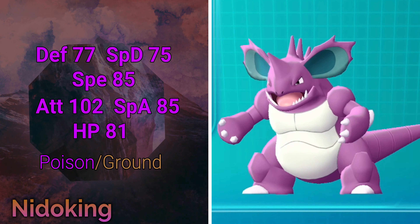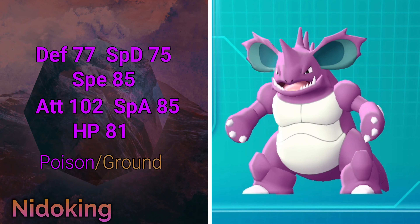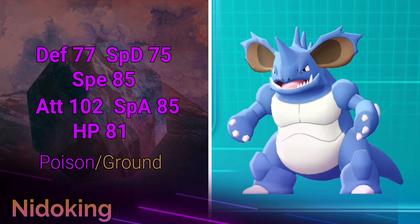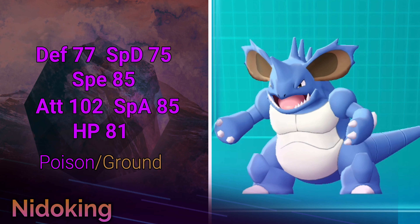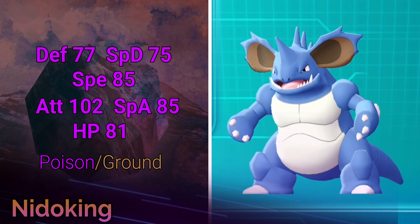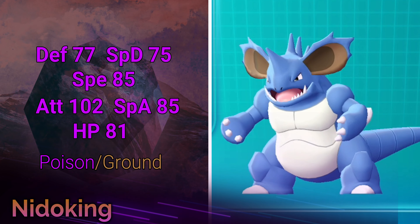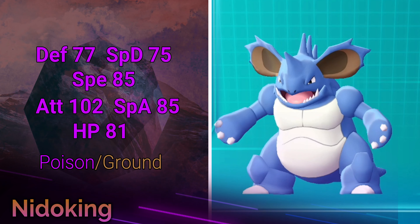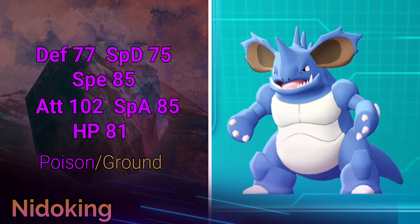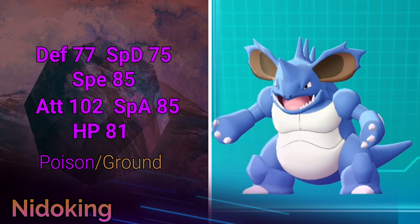Starting with his stat spread, he's got a good middle ground for a lot of things. Defense is 77, Special Defense 75 — well-rounded, not great, not terrible. Speed is 85, putting him in the upper middle. Attack is his best stat at 102, giving him solid physical damage. Special Attack is 85, and he actually has a very large move pool in the special attack category, so we might be able to use that. HP is 81, right in the middle.